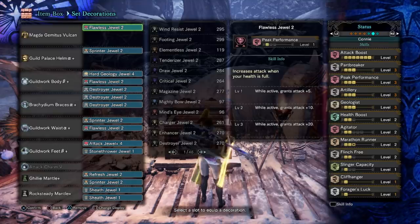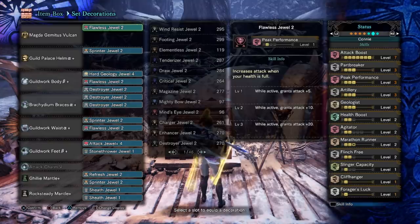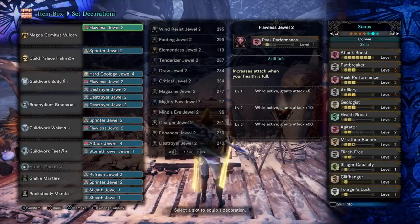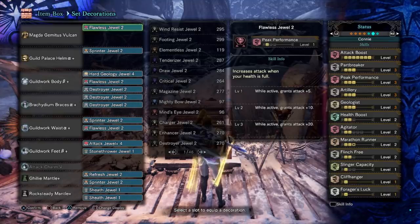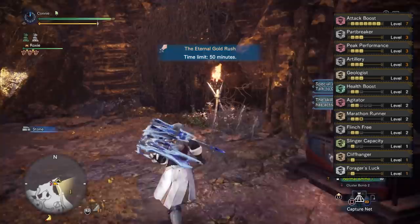I do want to mention that I'm not particularly great with sticky HBG — this is the Zora Magdaros HBG by the way — so these skills might not be optimal and feel free to adjust them. I'll explain why they're all here in a second so you can get an idea for what skills you should be running. Here are the skills on the rich set; the second page is pretty much worthless aside from Guild Pride giving us Carving Master and one additional carve. You can run the poverty build and change the skills however you like accordingly.